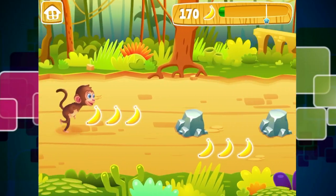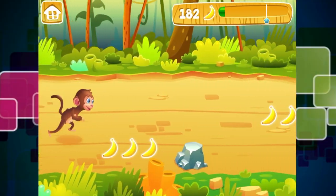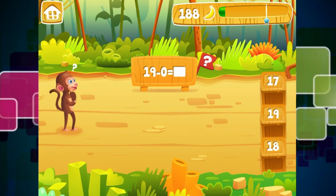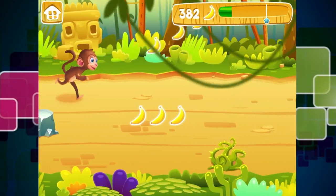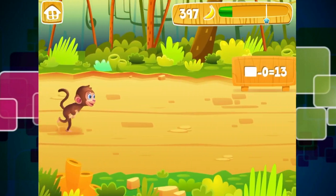Mr. Monkey sure does like his bananas! So 19 take away 0 equals 19, because we are not taking away anything, are we - 19, 3 more bananas. I've missed those prickly bushes because they're not good.